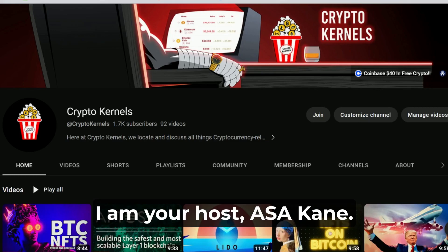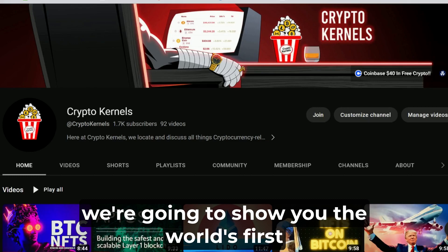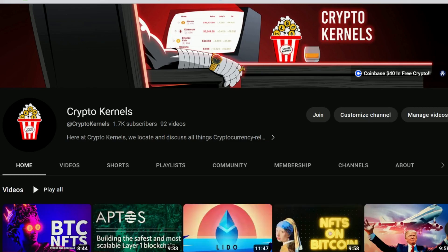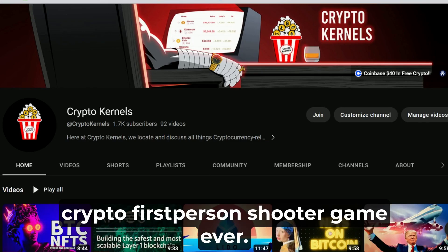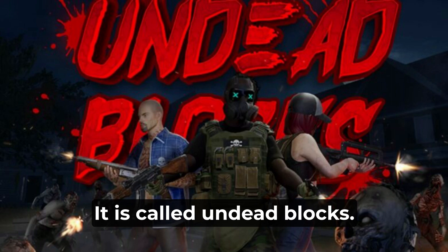I am your host Asa Cain. In this episode we're going to show you the world's first crypto first-person shooter game ever. It is called Undead Blocks.